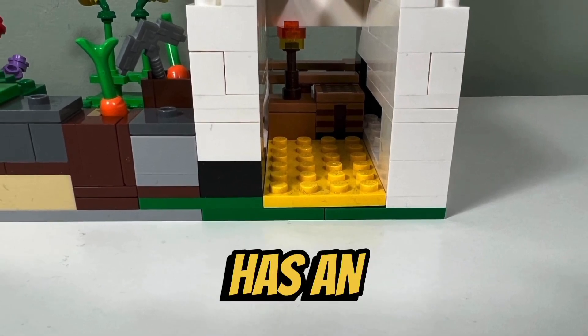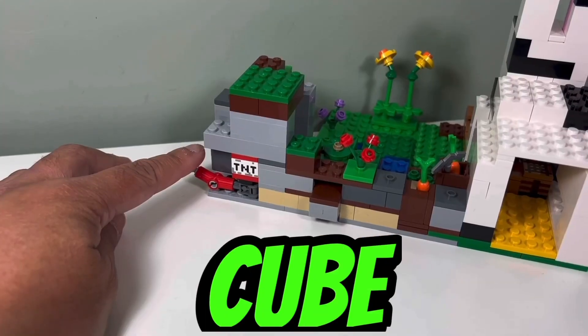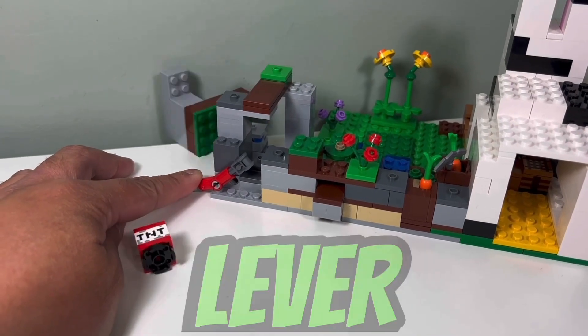I like how the rabbit ranch has an interior with some Minecraft furniture. I like how we get a play feature where we can stick a TNT cube into the rocky area, press down the lever, and blow up the mine.